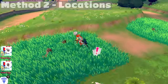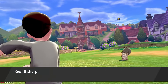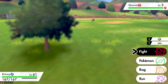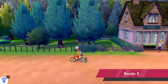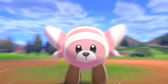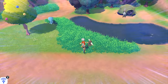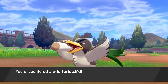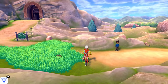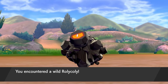Here are the locations I recommend for EV training each stat. For HP, go to Route 1 and hunt Squovet — it has a 50% chance of spawning in the overworld. For Attack, go to Route 5 and knock out Stufful, which has a 35% spawn rate. If you're playing Sword, there's also a 5% chance of Galarian Farfetch'd showing up, and those also give Attack EVs. For Defense, go to Route 3 and find the grass patch with Rolycoly — these spawn frequently and make EV training Defense very easy.